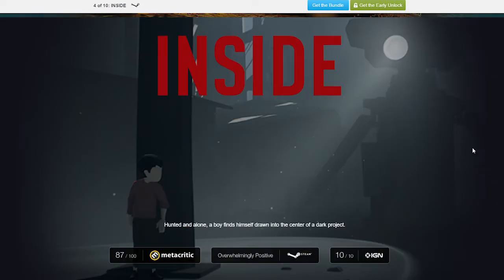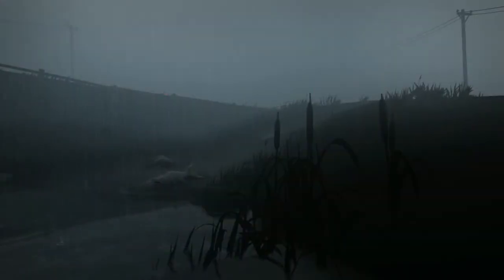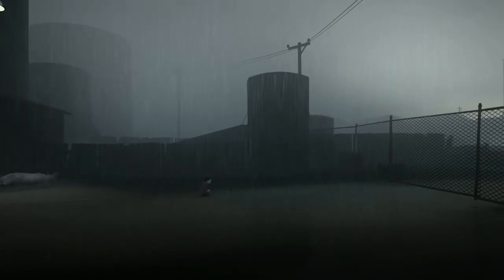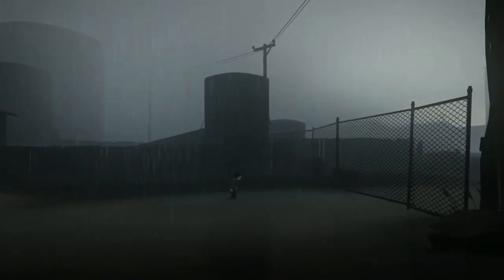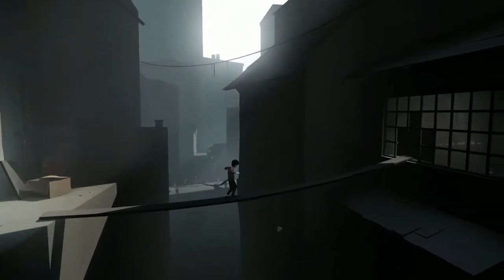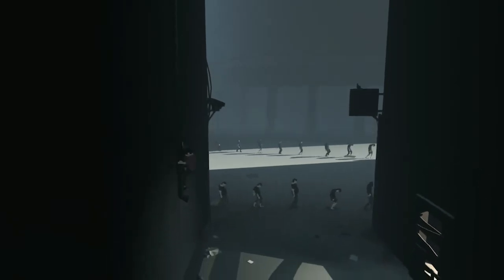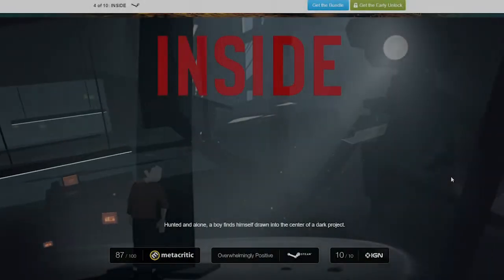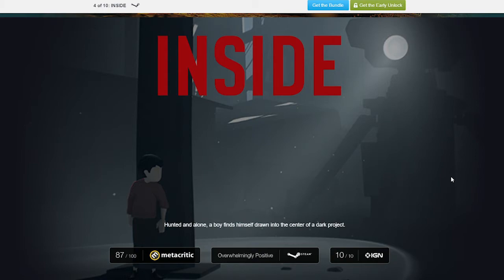Next we have Inside — hunted and alone, a boy finds himself drawn into the center of a dark project. It's a dystopian future kind of film noir 2D side-scroller where you have to uncover the reality of a secret dark thing where robots are turning people into zombies. I've watched a lot of other YouTubers play this one and it just looks thoroughly excellent. When Matt noticed this was in the Humble Bundle he was like 'Nick, we have to play this,' so we will absolutely play this — we'll get Matt to possibly do a full playthrough. It's got a really striking art style, really cool 2D puzzle gameplay reminiscent of the old games that me and Matt love. Absolutely pumped for this one.